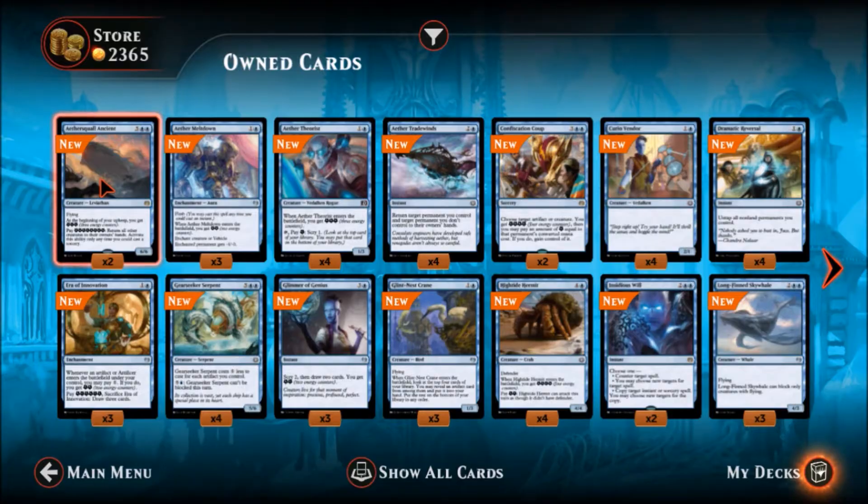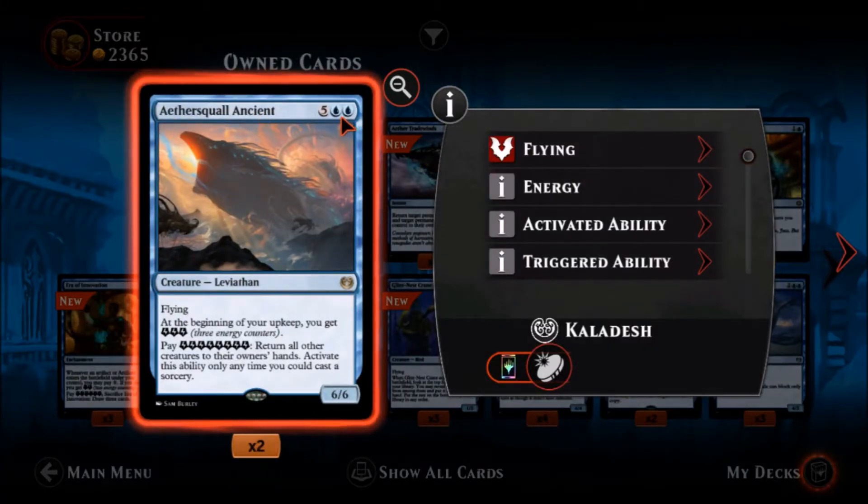Starting off we have Aethersquall Ancient — two blue and five colorless. Look at that art, they put a guy on a horse there for scale and it is huge. It's a rare Leviathan, a six-six for seven mana — not too terrible, it has flying. At the beginning of your upkeep you get three energy counters, and you can pay eight energy to return all other creatures to their owner's hands. Activate this ability any time you could cast a sorcery. This guy can just clear the field. Blue needed a big bruiser and I haven't seen a really good one in a while.